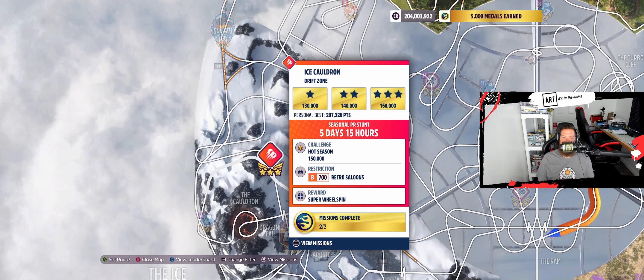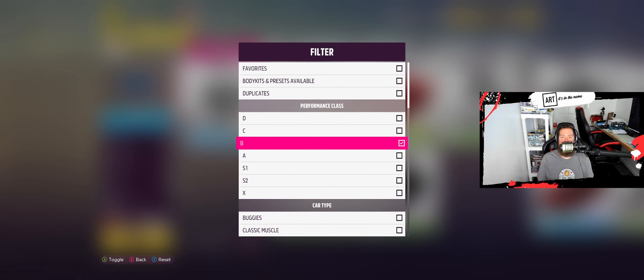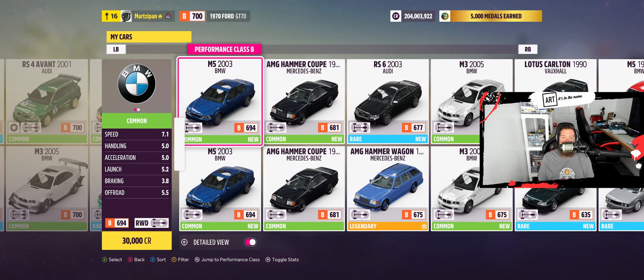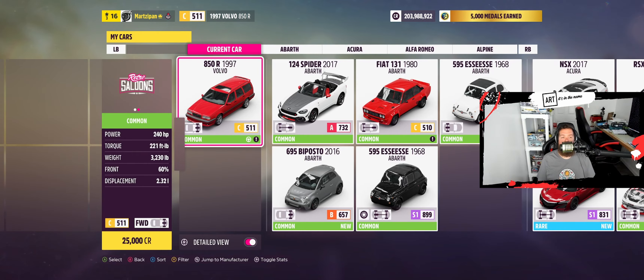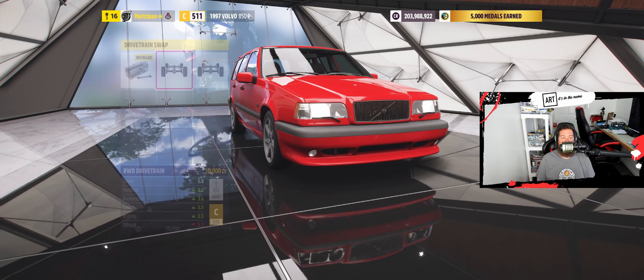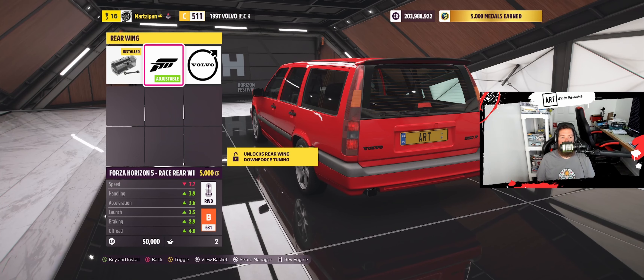Drift Zone — Ice Cauldron Drift Zone. $150,000 in B700 Retro Saloons. B700 is a tough ask up here in Hot Wheels. Our last chance here is the Volvo 850R 1997, starting out in C-Class with an exclamation in Hot Wheels — it is too slow to compete. You've got to be B-Class or higher. Let's see what we can make here. What is the biggest engine we can throw in this? We get the racing 3-liter. I finally figured it out — I've looked at so many cars. Rear-wheel drive. B622. This might actually turn out to be pretty good.